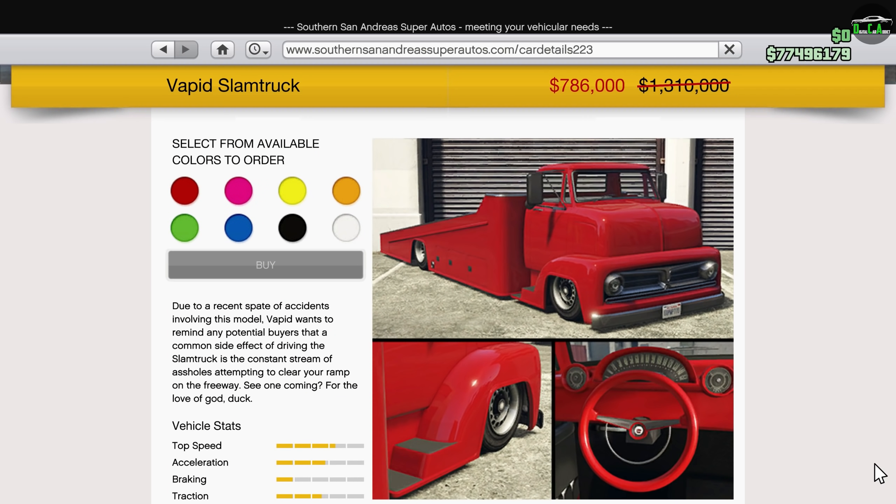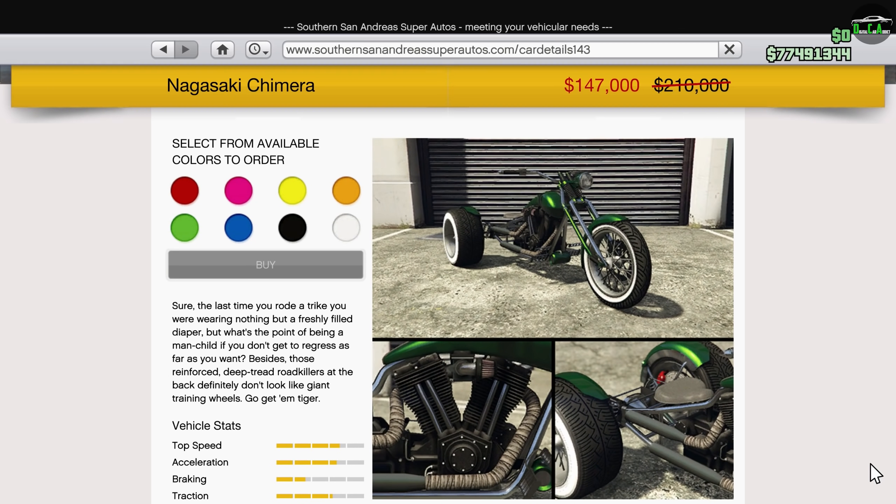Moving on to the Summer San Andreas website, we have 40% off the Slam Truck. This vehicle is in the Utilities class and is considered a personal vehicle, so you can store it in any garage. It has some decent customization, but the biggest downside is that it cannot actually tow vehicles — things just slide right off when you start to drive away. The Slam Truck is really only useful for photoshoots and stuff like that. Next up, we have 30% off the Chimura, one of the random three-wheeled motorcycles in-game. This discount isn't really all that great because it's not an expensive bike to begin with.